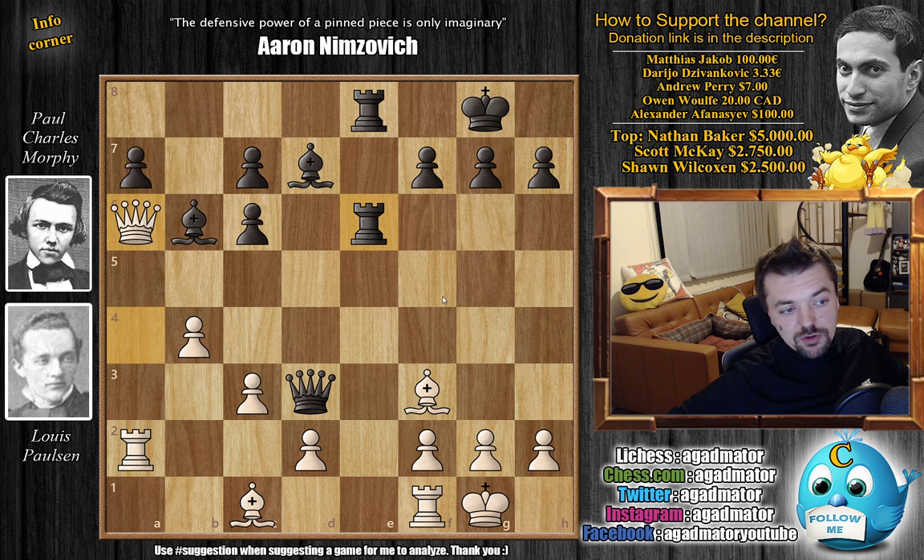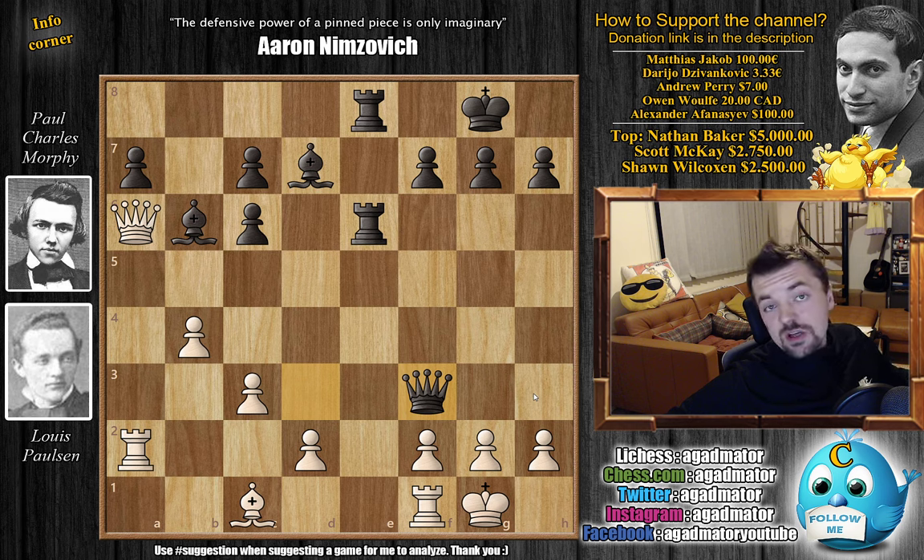For those of you who were able to find it, congratulations — it's not easy. Queen a6 is only a blunder at depth 31. For those who just want to enjoy the show, it's queen captures on f3. This is what Morphy played, and it took him 12 minutes to calculate all the ins and outs of this line. Morphy requires 12 minutes to calculate depth 31.